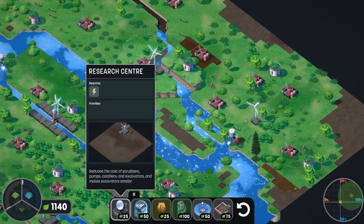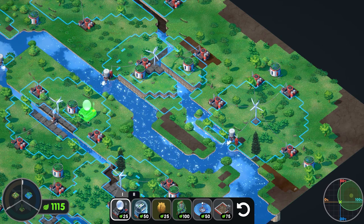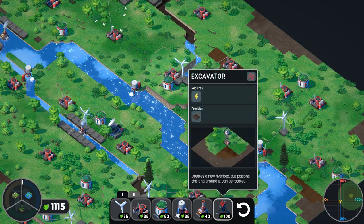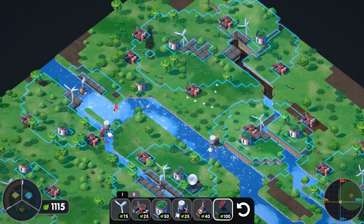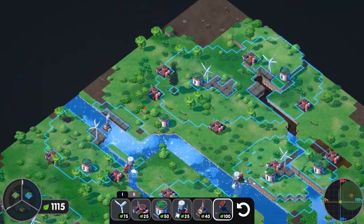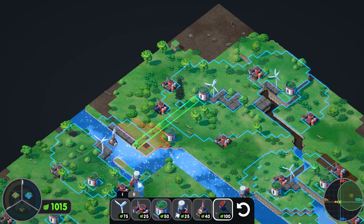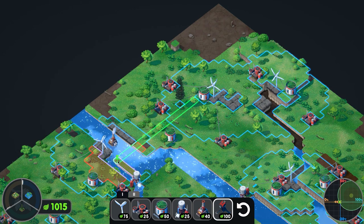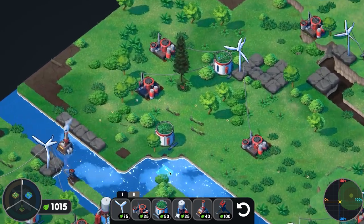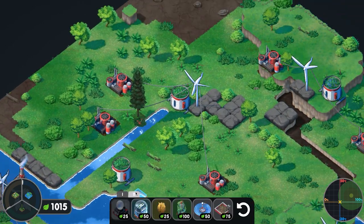We have a research center here — reduced cost scrubbers, pumps, calcifiers. I could have done this already! You can place it anywhere, it's a map-wide thing that makes things cheaper. It also makes the excavator a lot cheaper and smaller — not 200 anymore. The game gets a little choppy when I pull this up. Now I can bring water to the far reaches of the world. Let's bring it right up to that thing — right, yeah. There it goes, the water should pile right in.